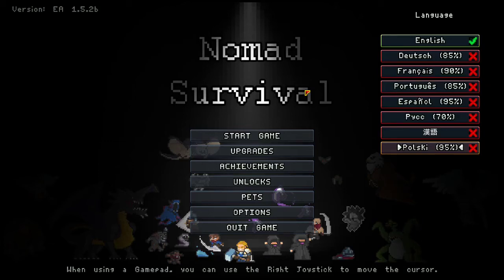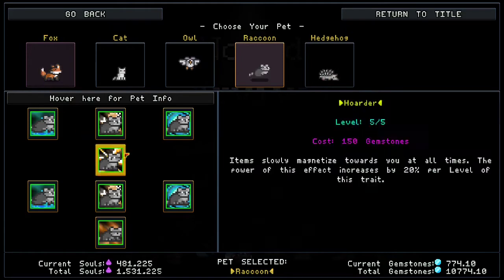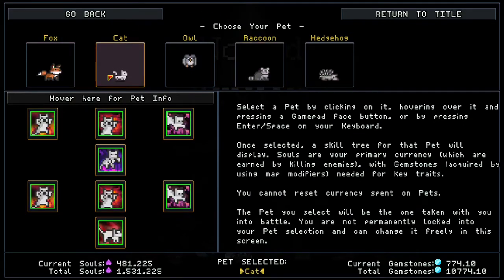Hey guys, how's it going? Sam here with another Nomad Survival video. Today we're going to be wrapping up the pets videos — we're going to combine all three of these last pets together, just because they're not used as much as the raccoon and the fox. The raccoon and the fox are definitely the MVPs in regards to all of these pets, but the other ones are definitely playable. If you're going for a high gemstone run or farming for coins, fox and raccoon are definitely the strongest. But anyways, I'm gonna start with the cat.